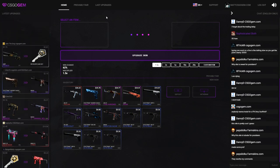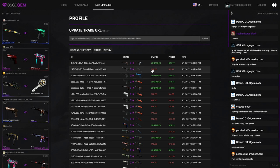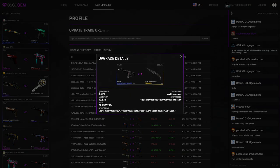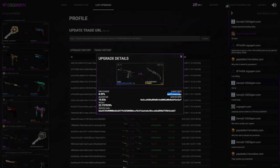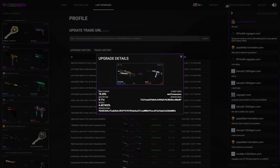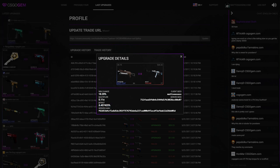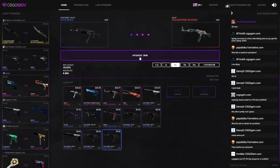Before you guys comment that this shit is rigged, let me show you something. You can actually check — for example here — the win chance. You can check everything back. The win chance was 18, and if I roll — this is like one out of 100 — so 4.4 is like a 4.4% chance. So I could have actually gone for something way higher.